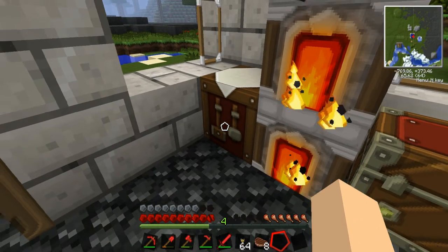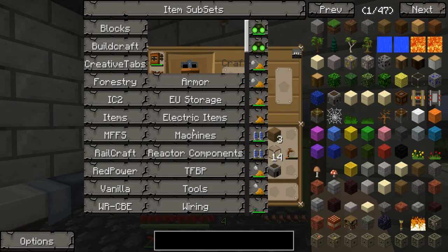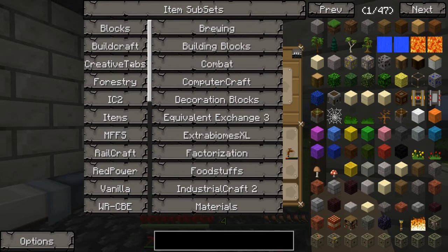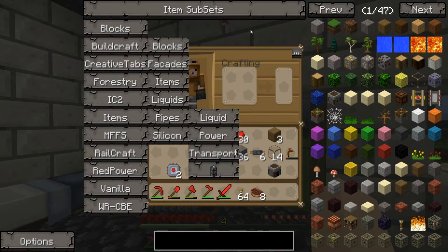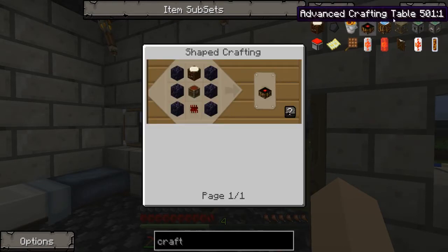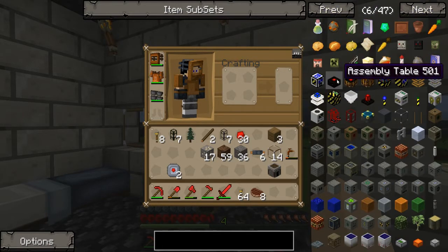I'll eventually get everything - like all these - on like... I don't know if I can find them. In the future I'll want to... that's not how you spell it. I'm gonna want advanced assembly table. This bad boy - assembly table takes four... it takes five diamonds. But it gets powered by these lasers which take two.